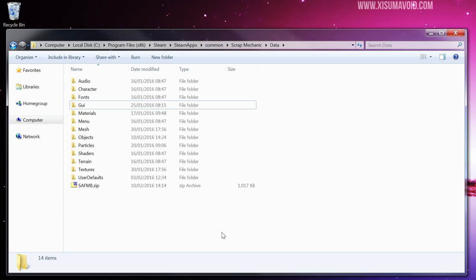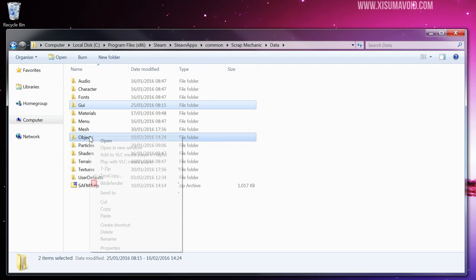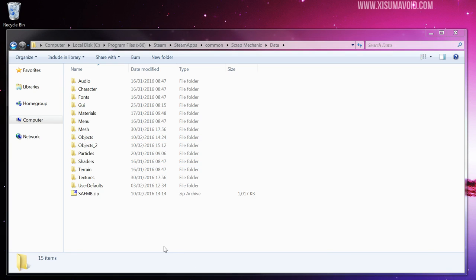Grab the downloaded file, copy it to your clipboard, and paste it into the correct folder. Navigate to: C drive, Program Files (x86), Steam, steamapps, common, Scrap Mechanic, then data — you should see the relevant folders there. I recommend backing up the entire game and save data before proceeding. At minimum, back up the GUI and objects folders: select both, copy them, and paste them in the same location so they get renamed as backups.